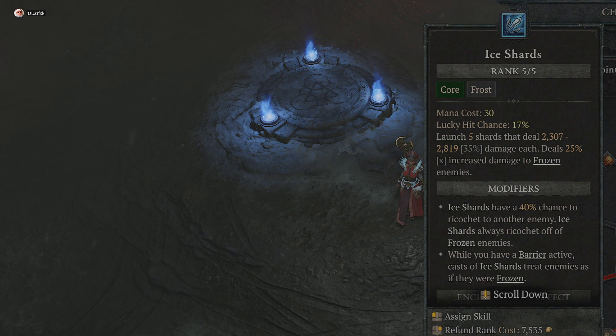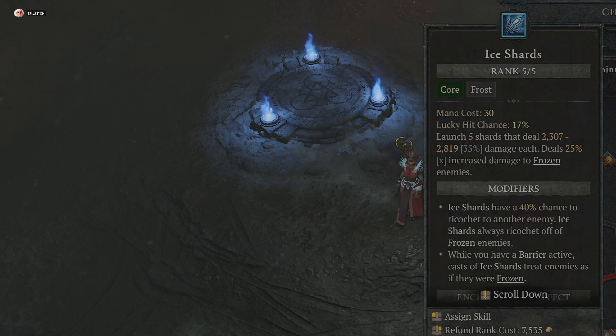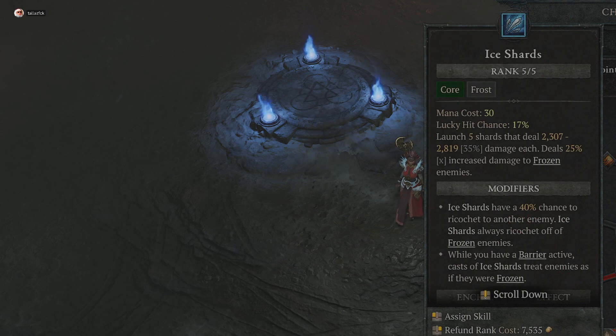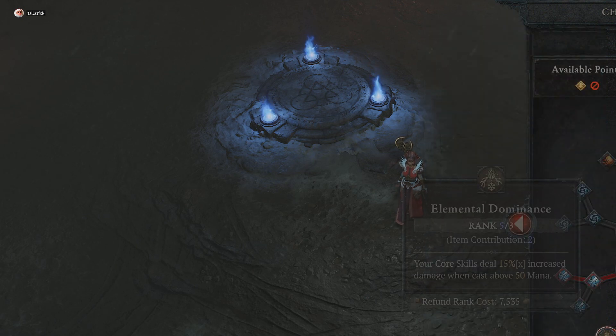Then I have ice shards, five out of five with the two abilities right after. This is specifically because when I freeze enemies, I have an ability on one of my equipment where it shoots ice shards at frozen enemies. So I don't necessarily use ice shards as an active skill, but when I freeze enemies it starts shooting ice shards at anybody that's frozen.